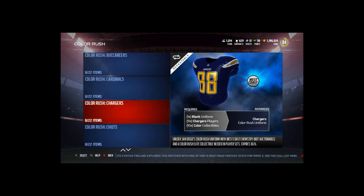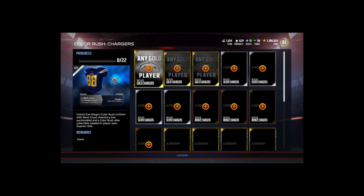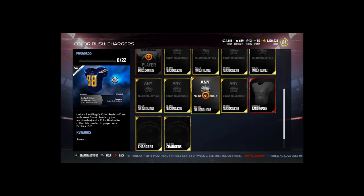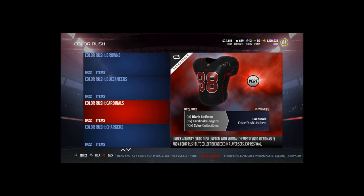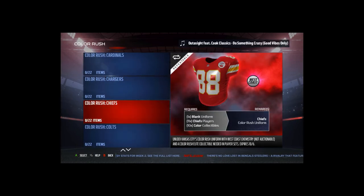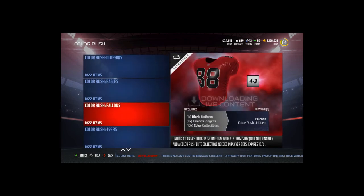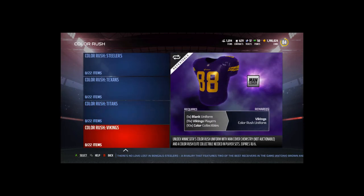Those Chargers jerseys are nice — I might have to get those. You also have to put players into these sets: three golds, four silvers, four bronzes. It's kind of an expensive price to pay; you'd probably just buy the jerseys if they were auctionable. They're not auctionable, so you actually have to trade in players to get these. The Chiefs one looks about the same so I'm not sure why I'd want that. It's just the generic chemistries that pretty much every player has, so I'm not sure why you'd need these that badly.